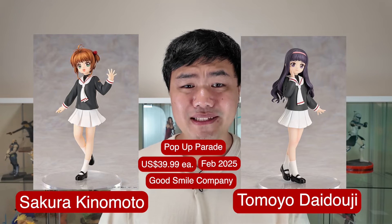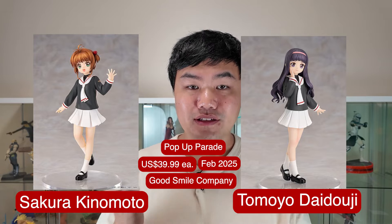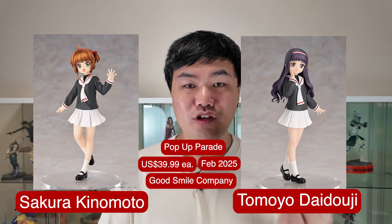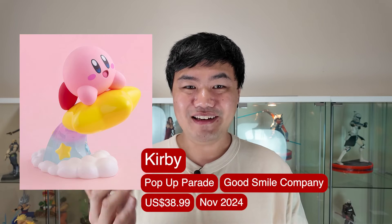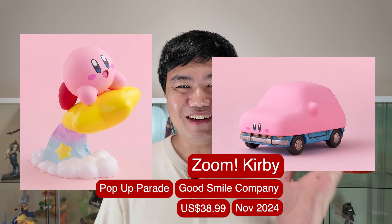The new Anya Pop-Up Parade looks much better than the one we received so far. And there have been some Cardcaptor Sakura Pop-Up Parades — generally there have been scales, and the prize figures haven't been that great. So we have one of Sakura and her best friend Tomoyo. And surprisingly, there's been a Kirby Pop-Up Parade — Kirby from the Forgotten Land. Zoom Kirby, and it has a little fist in the back as well. This is amazing.